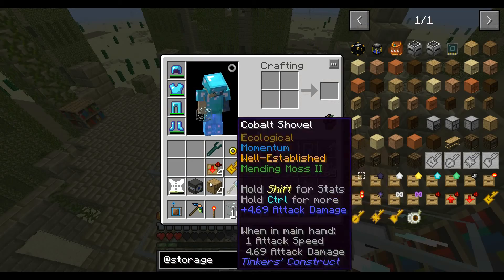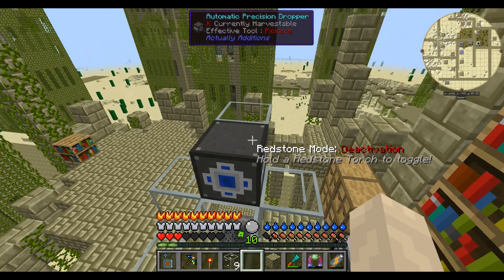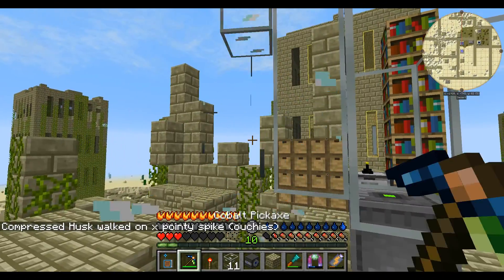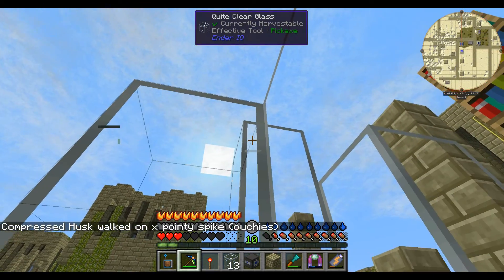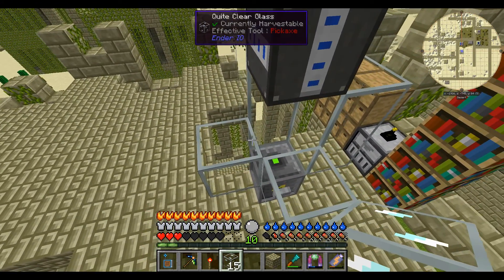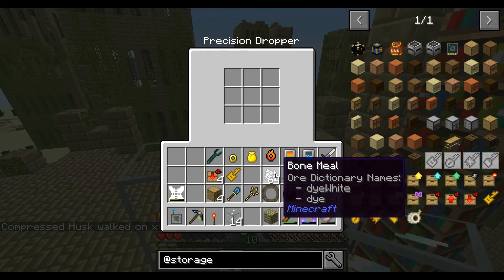We'll build it up a little bit more like that, and then we're going to want this automatic precision dropper on the top. I need to be underneath to place that — excellent. I'll leave one of those off for the moment. The precision dropper will precisely drop things as they're put into it — cool.